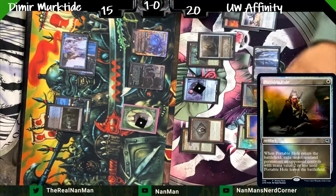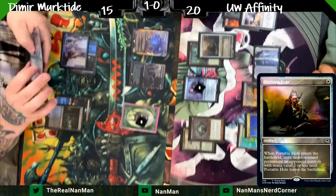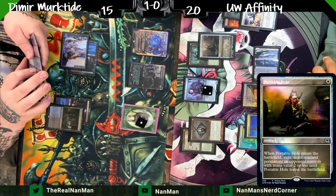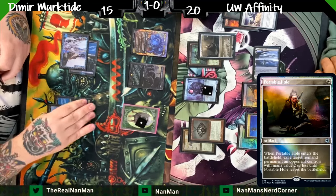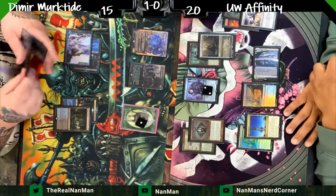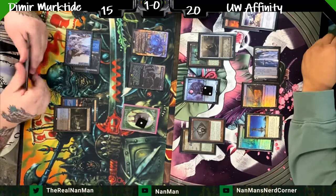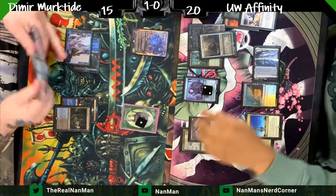A Portable Hole also counts as an artifact so you get double duty — removing something annoying like the Orcish Bowmaster, then you can pop your Bauble, and now we have an unblockable 6/6 creature. No response from the Murktide player. There we go — get rid of the Bowmaster, get him out of here.